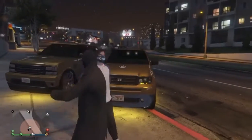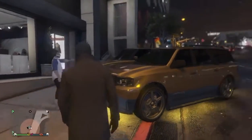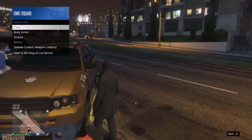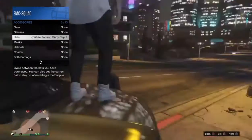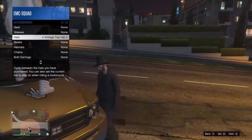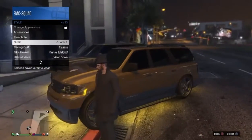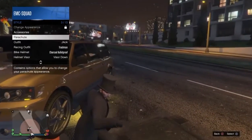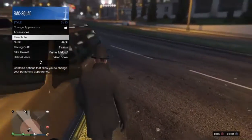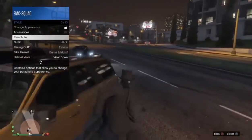For the next step, head over to any car. Go to the interaction menu, then go to style and accessories, and put on the hat. Then hover over the Jack outfit, go to the parachute, get in any car, scroll down to Jack, and once you sit down just click on Jack. Then get out of the car — as you can see, your hat will not be on with the mask.